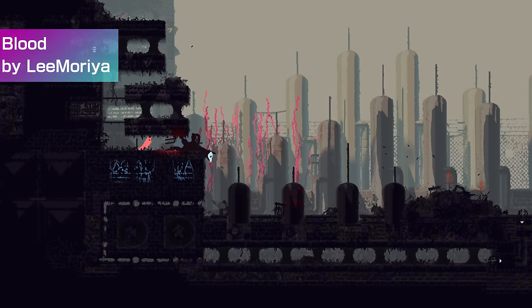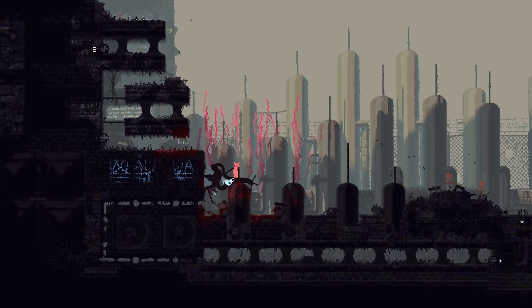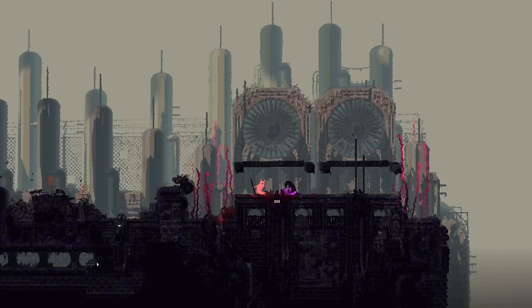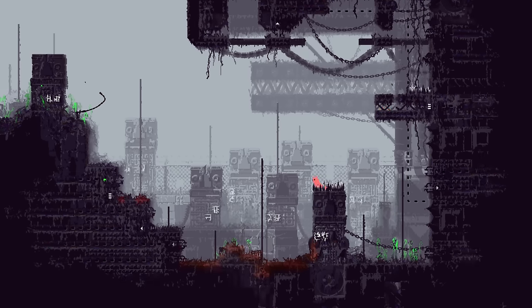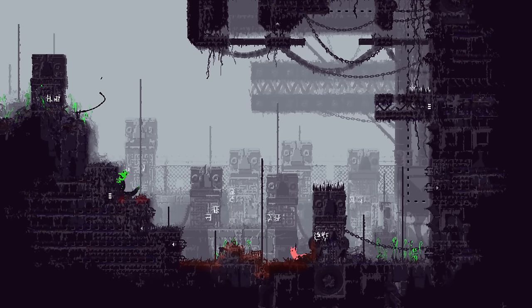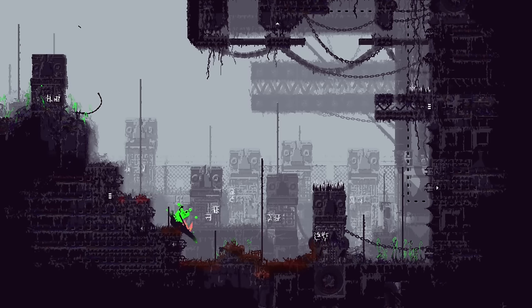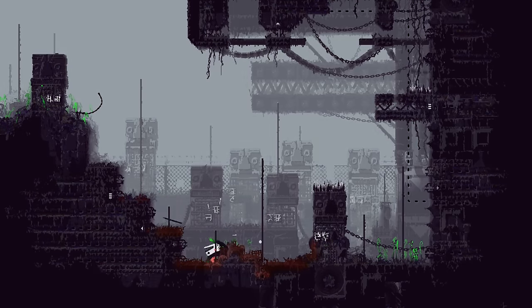Blood by Lemoria adds blood to the game. When a creature is damaged, it will leave a splat of blood. It's a cool mod because it adds another layer of immersion — it's cool walking into a room and seeing the bloodstains of a previous battle where the contestants are long gone. Blood mod has some good remix config and is definitely one of those mods you just enable and keep on for the rest of your Rain World experience.